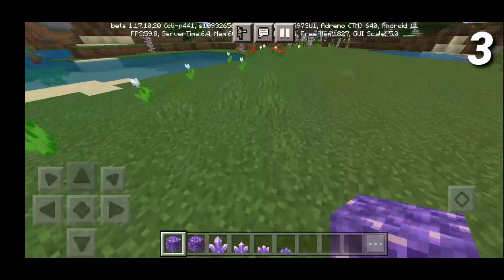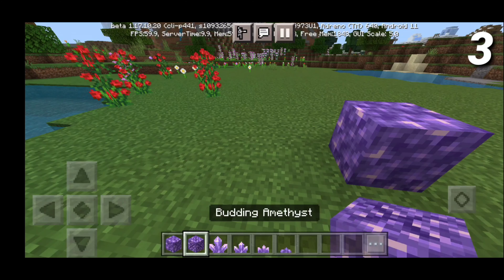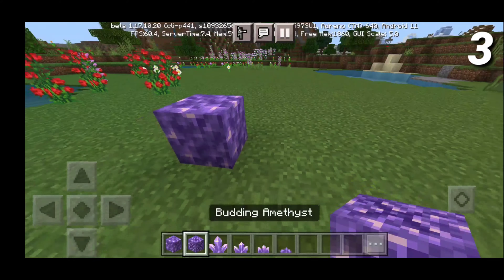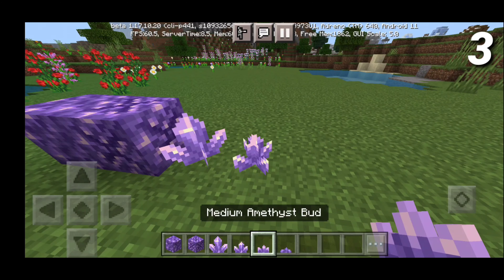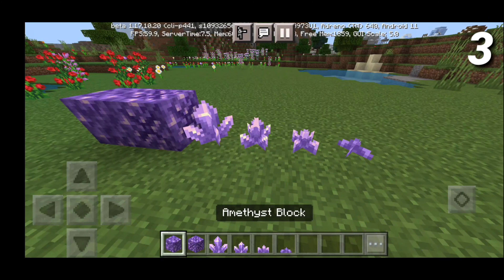On the number 3 spot, we have amethyst. I think amethysts are one of the most beautiful things that they did add in 1.17 because there hasn't really been many things that are nice, bright purple — but the amethyst is exactly that. It is bright and it is purple. I'm going to be going through every single amethyst thing this update has to offer. We get the amethyst block, we get the budding amethyst which has a nice little pattern to it, then we have an amethyst cluster.